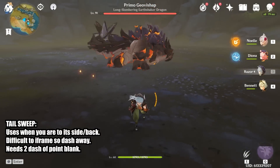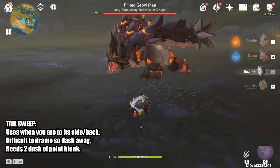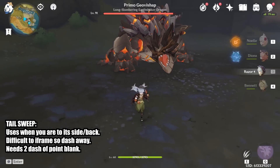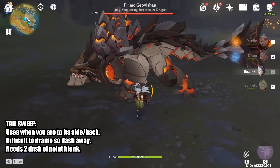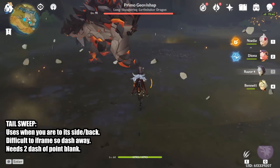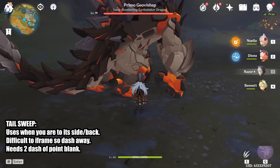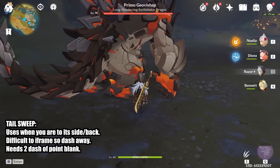Another attack is the tail sweep. It does this when you are next to or behind the boss. I'm not able to find a way to iframe through the tail sweep, so you need to avoid it by getting far away. If you are point blank touching the boss, you'll need to dash twice to get out of range. If you are decently far away, you only need 1 dash to get out. You know this attack is coming when the boss crouches down on all fours. It may be hard to dodge at first, but you'll get used to it once you know the signals to look for.